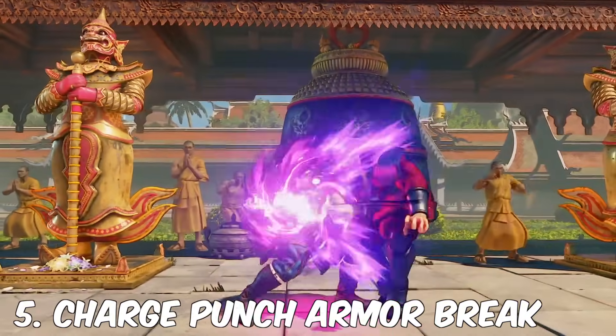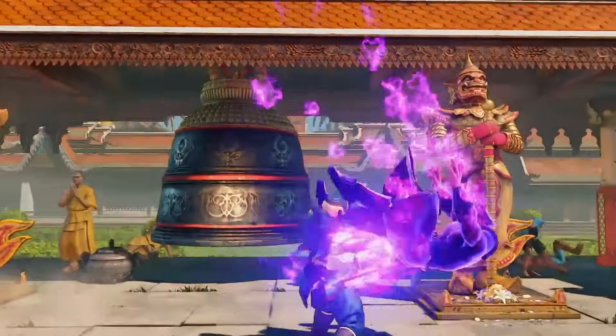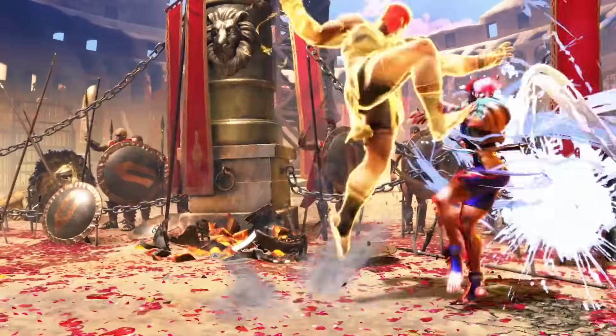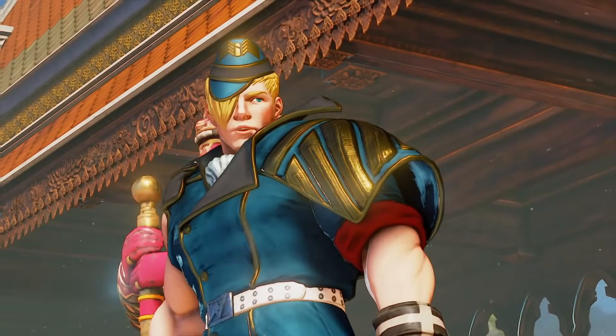Number five: make his charge punch armor-breaking. That move is already slow as it is, so why not make it viable in Street Fighter 6 by having it break armor? Marissa has armor-breaking moves that are super fast — Ed should have the same thing.